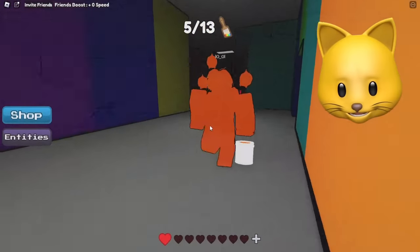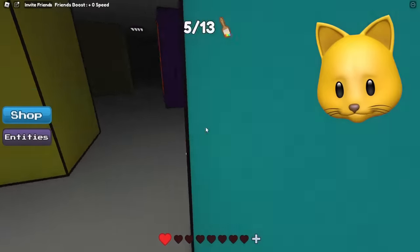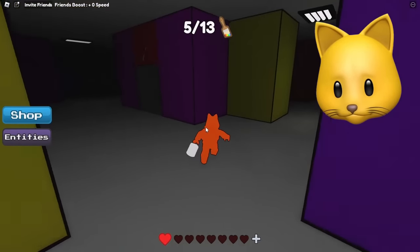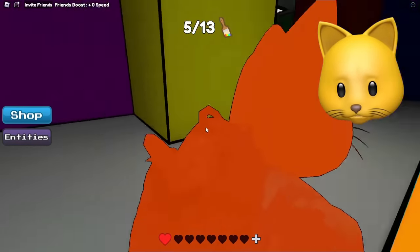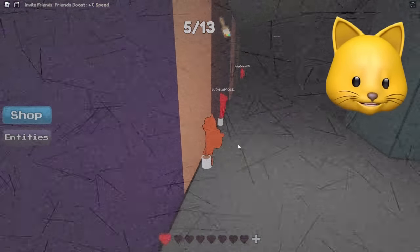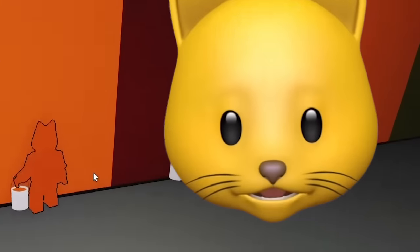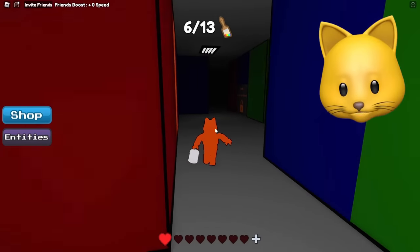He almost got you, dude! He almost got you. There's a lot of orange people — everyone must be looking for the orange door. Why are you just standing there, man? Don't just stay there — you've got to find your wall color. What is happening there? Found it! Let's go.